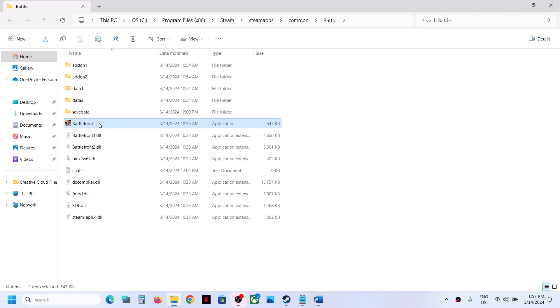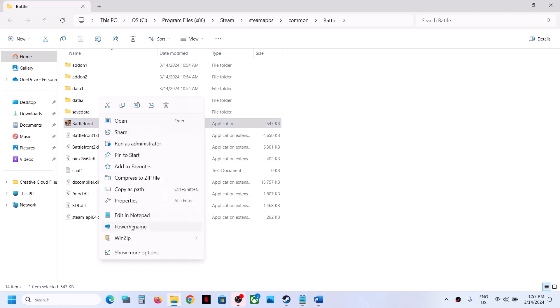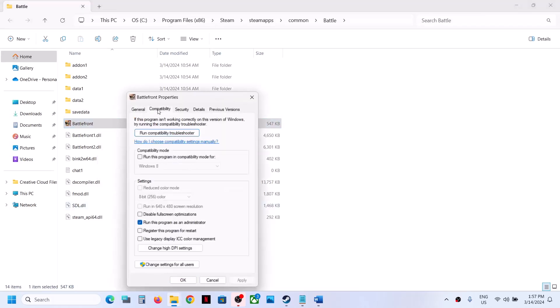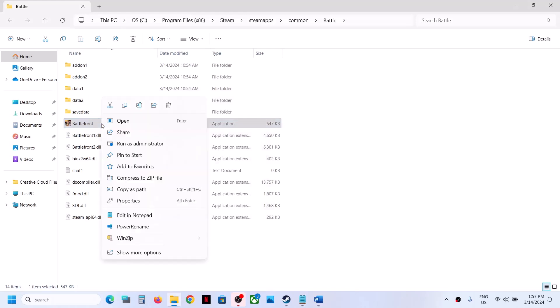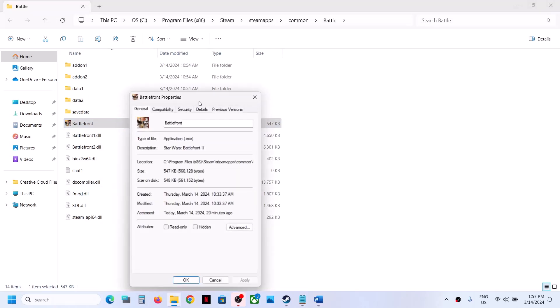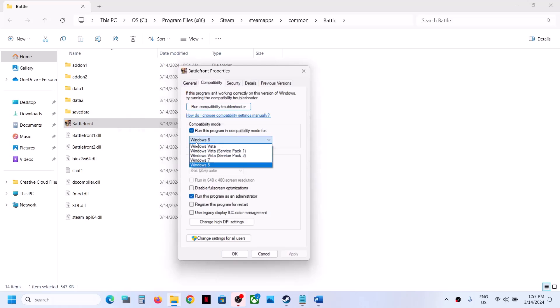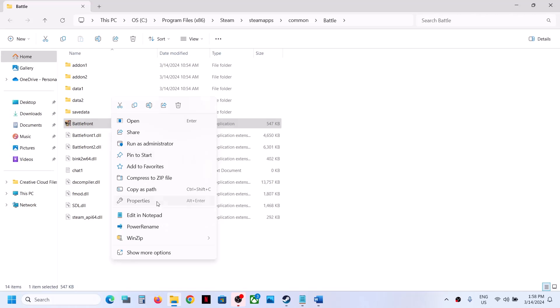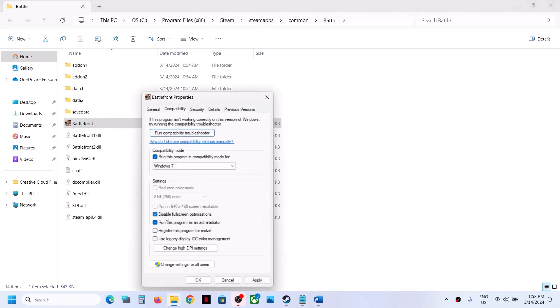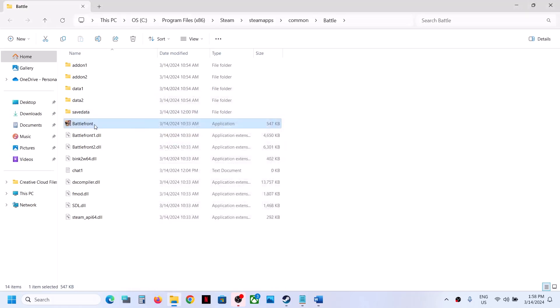Make a double-click to launch the game from here. If that does not work, right-click again, select Properties, and this time put a check on Run This Program in Compatibility Mode, and select Windows 8. Apply, OK. If still not working, right-click again, Properties, and this time select Windows 7. Apply, OK, and launch the game. If still not working, put a check on Disable Full Screen Optimizations, then Apply, OK, and launch the game.